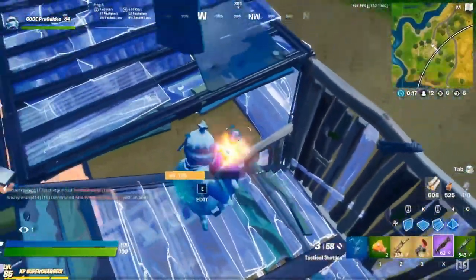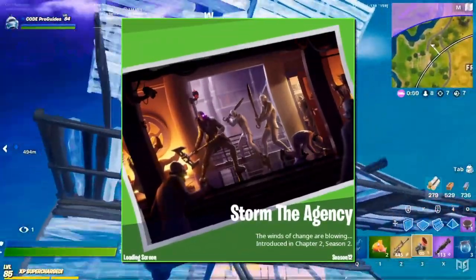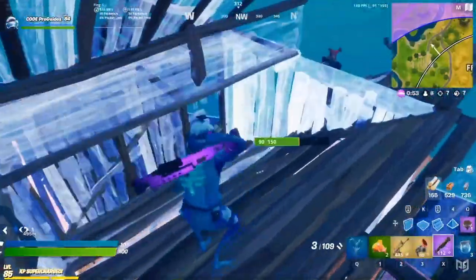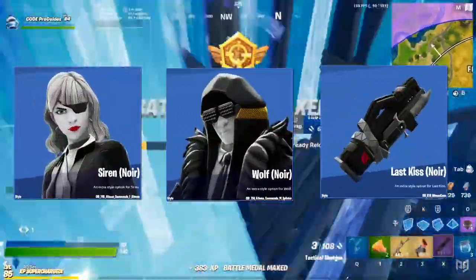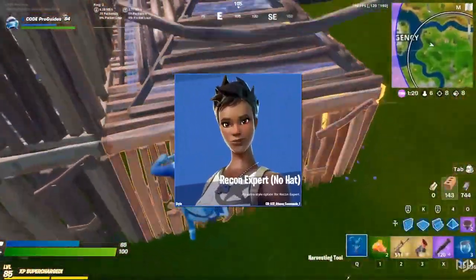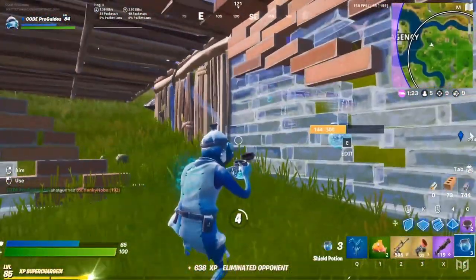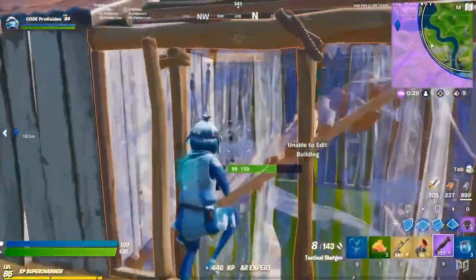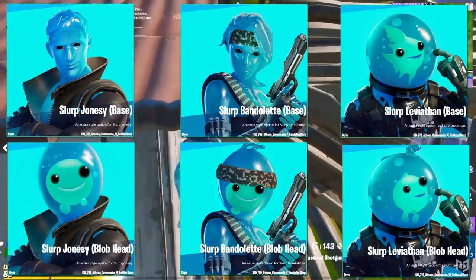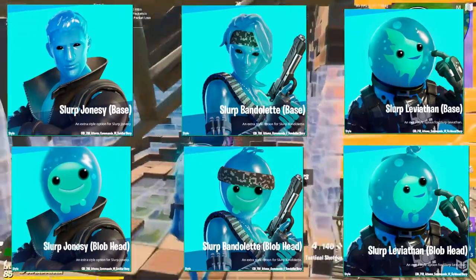Finally, there's one new loading screen called Storm the Agency, with the description: 'The winds of change are blowing' — who knows what that could mean. A bunch of older skins have also been updated with new styles. Siren, Wolf, and The Last Kiss have got a noir variant, Bachi has a spy variant, and the classic Recon Expert skin has received a new style that ditches her hat. This has made some people think the Recon Expert could be returning to the shop soon — we've not seen her in the shop for over 900 days. The Slurp Squad have also been given new styles, with all of them now able to switch between their base form and that classic Slurp blobhead.